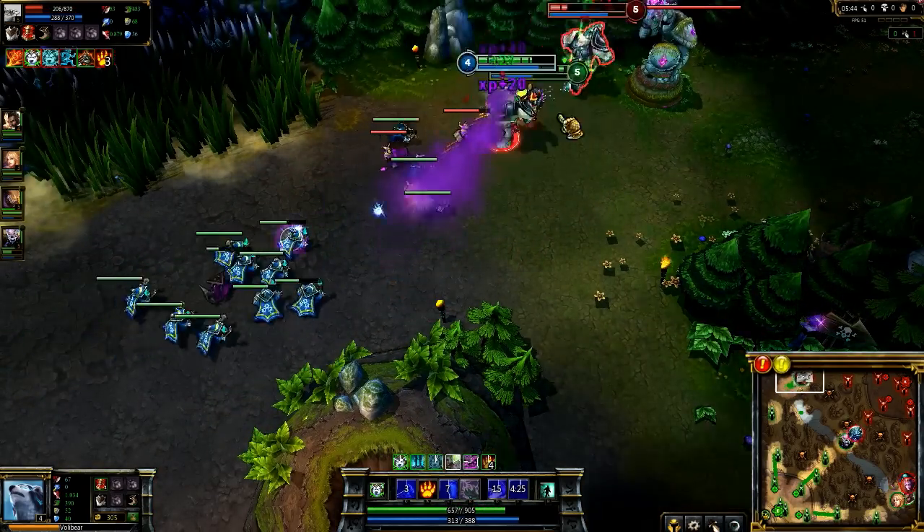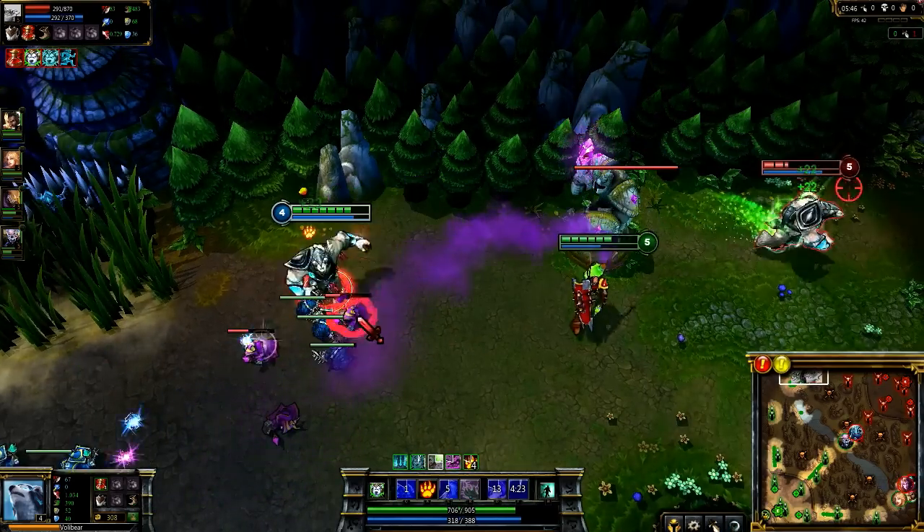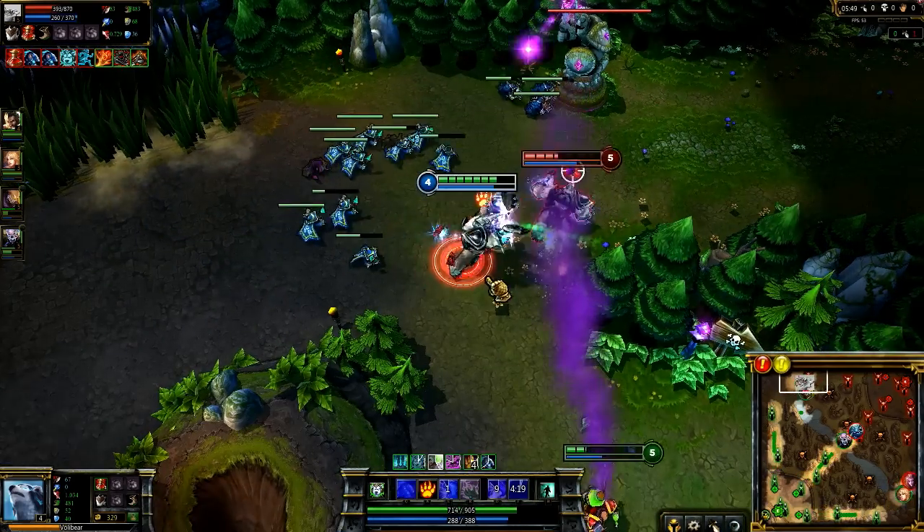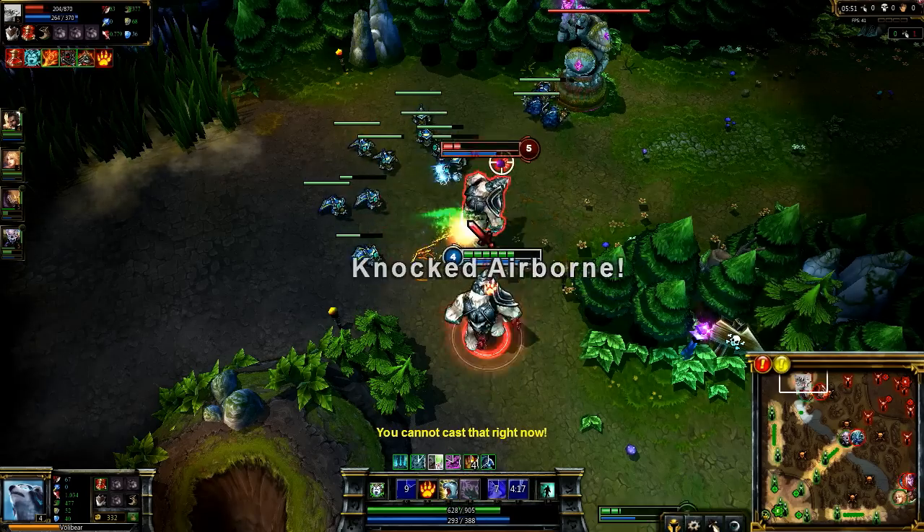Eventually, Volibear does get away with Ghost, so we back off, not wanting to tank turret shots. However, when he goes back in for Singed, I dive in with Rolling Thunder and hit Frenzy for the kill.